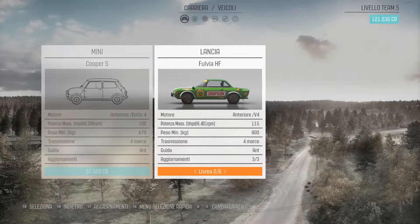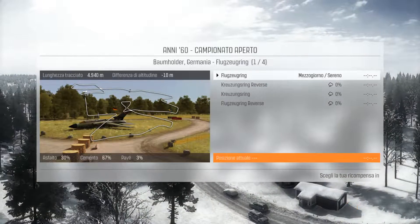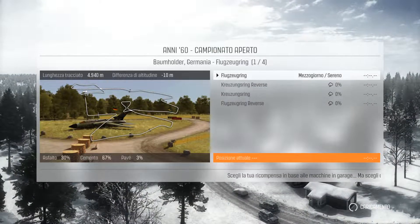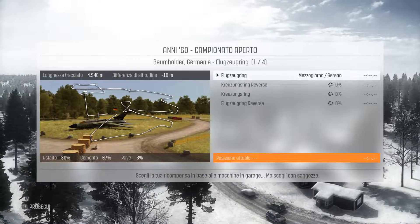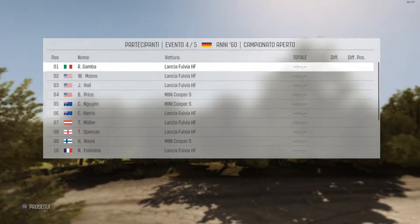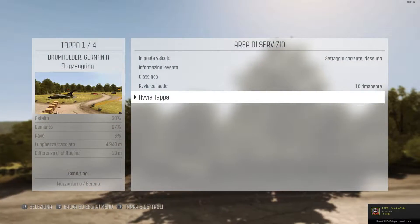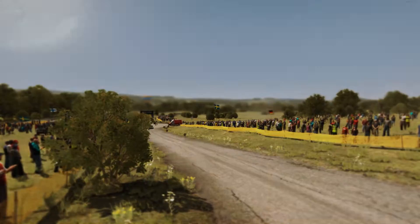Now we are going to choose our car. Let us continue with the Lancia, with which we have made our way so far. We are here in Germany, this time starting at the Flugzeugring. Okay, now without any further ado, we start the next stage.